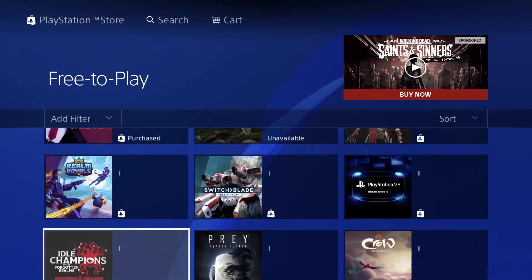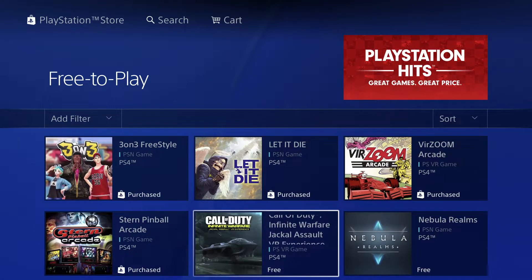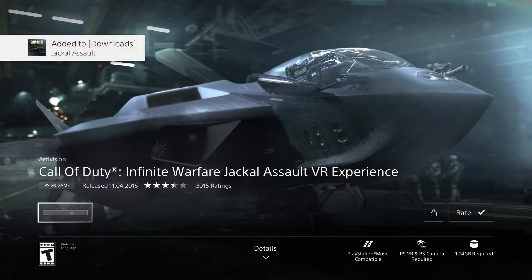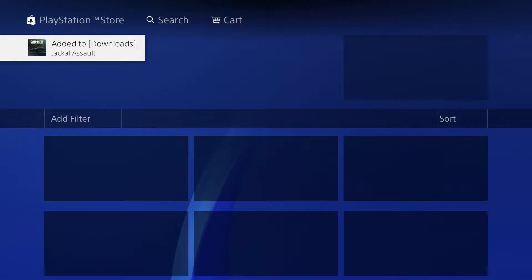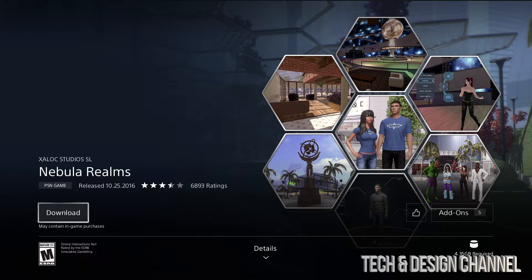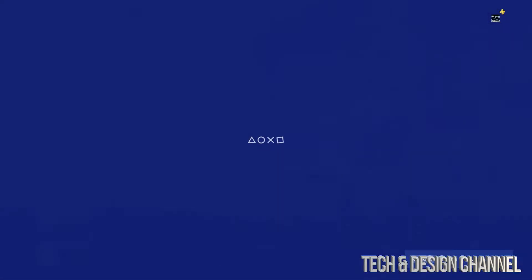We have Call of Duty — this is our game, looks good, so let's just download it. Once the download begins, like we always do, just get out and keep going. Then we have this game right here which is pretty good, and we're looking at 4.35 gigs — going to download this.